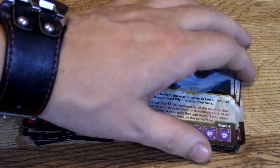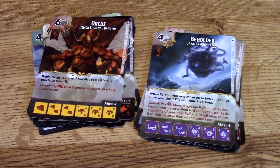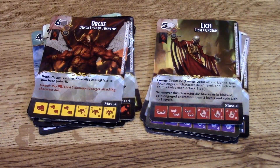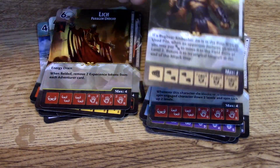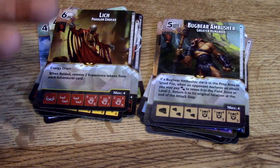The Beholder comes back into play — pretty interesting, a six/five on his final level. Orcas: while active, fiend dice cost two less to purchase — you'll see that pattern. The Lich has Energy Drain, which removes experience that people have gained. He does it times two, and when fielded also removes two experience tokens from each adventurer card. So that combats the big strong character that's been gaining experience all game.